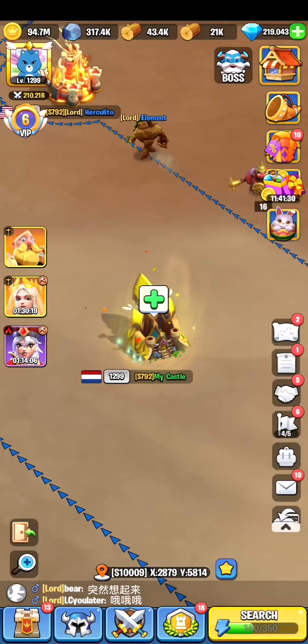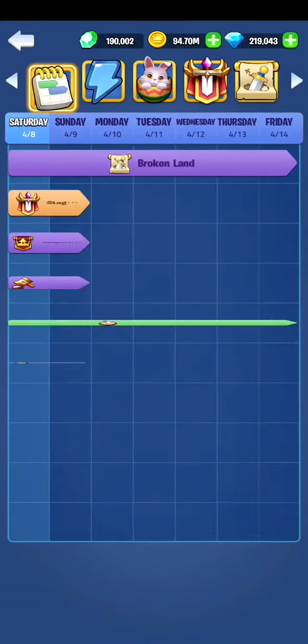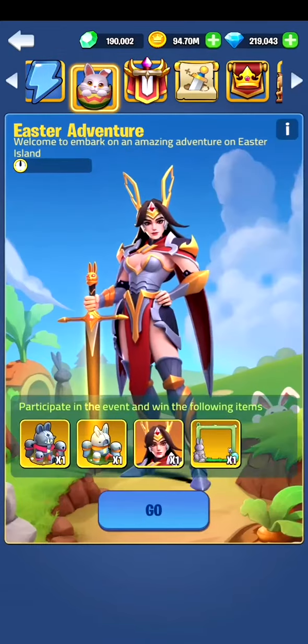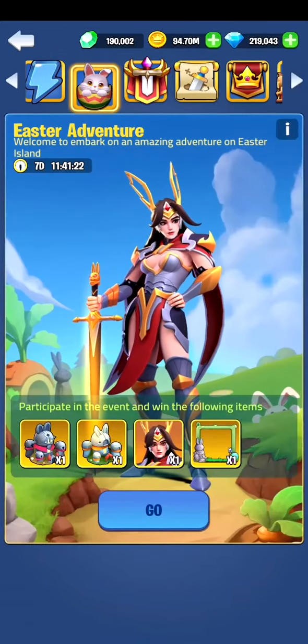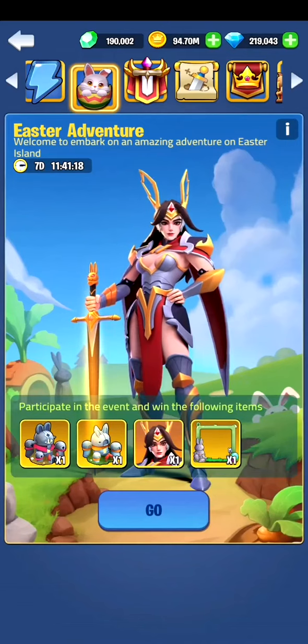Hi and welcome back. Today I want to talk about the new Easter event. If we go into the events menu, we can see there's an Easter adventure and there is a new hero — it's an archer type hero called Bella.